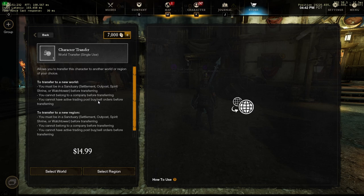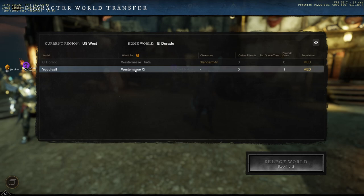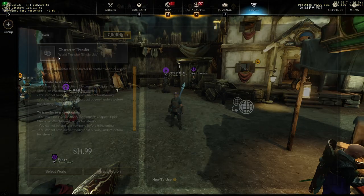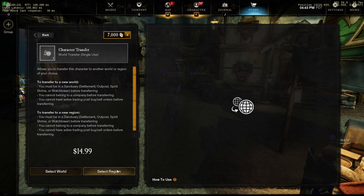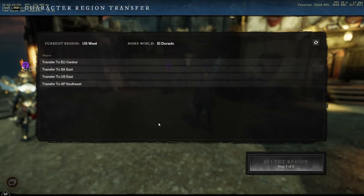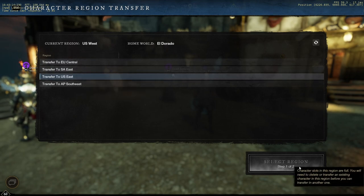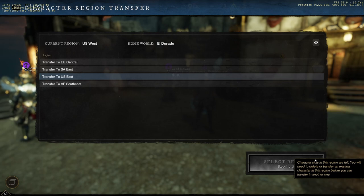If you're transferring to another world — meaning I want to go from a US West server to another US West server — I probably can, and yes, there we go. But I want to go back to my old region, which is US East because I live in Pennsylvania. When I click on US East and highlight the grayed out option, it says: 'Character slots in the region are full. You will need to delete or transfer an existing character in this region before you can transfer in another one.'